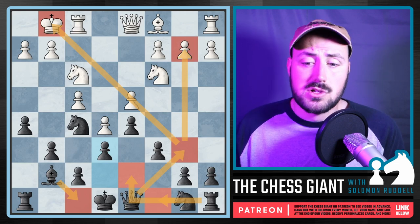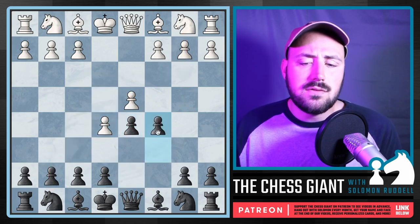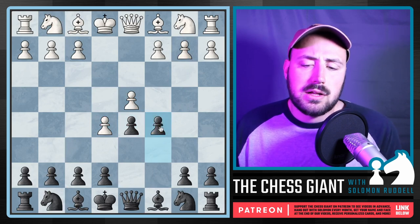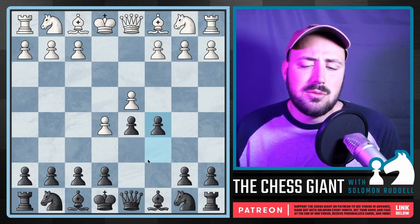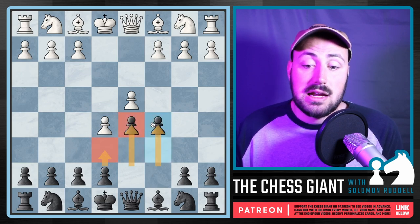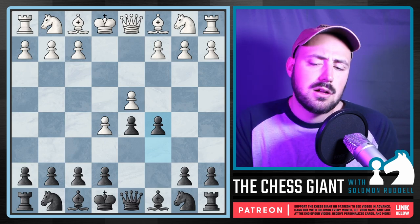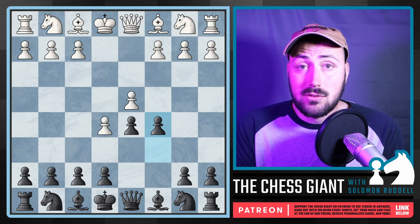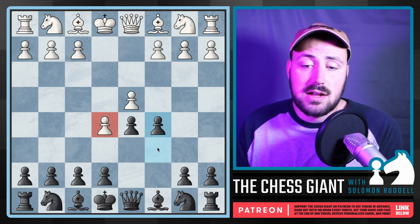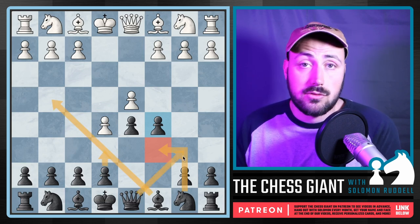I also want to mention that against the advanced variation E5, there's also C5. One of my private students — shout out to Adam Safer — plays this. At first I told him: why play C6, D5, C5 in three moves when you could play E6, D5, C5 and have the same position with a pawn on E6? But he responded, 'what if I don't want a pawn on E6?' And I thought — that's actually a brilliant idea. If you love French Defense ideas but hate the French Bishop, play the Caro-Kann and against the advanced variation play C5 — get the Bishop out first, then continue with regular French Defense theory.